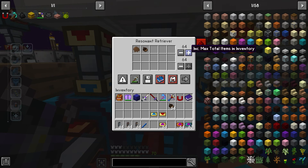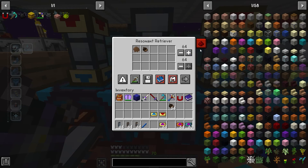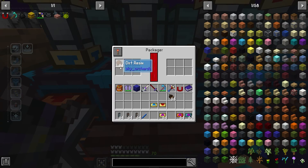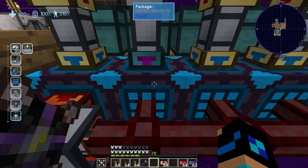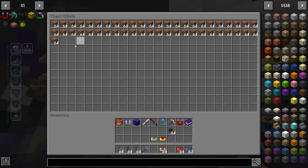I keep it at 64. So now as soon as we turn this on, it should start filtering into here. See how it stops at 64 — nothing else comes in. All that basically gets pumped out and put into this chest right here, which produces our dirt.